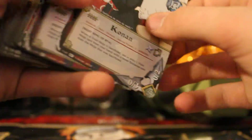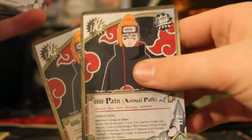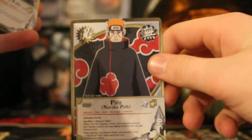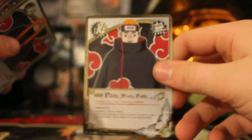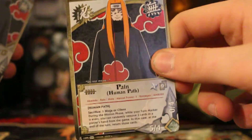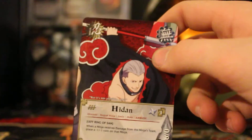Two Pain Devopaths. Two Itachi Uchiha. Two Konan. Two Pain Animal Path. Two Kakuzu. One Naraka Path. One Preta Path. One Human Path. One Zora Path. And one Heiden.